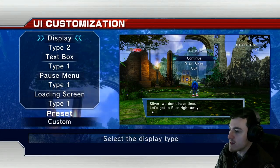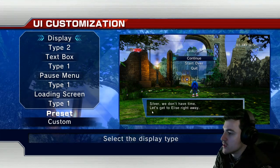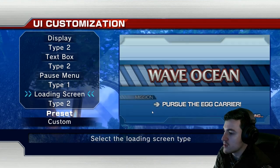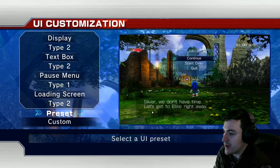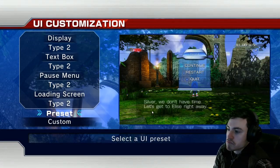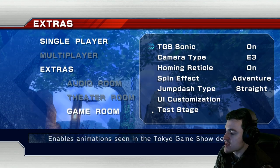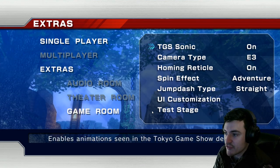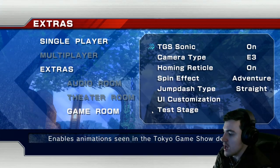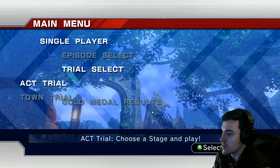You can customize the gameplay UI with different options. What I like about this is you can customize it any way you want. You have type 1, type 2. The loading screen could be retail or E3. Let's do E3 for everything. We got the TGS Sonic - we'll keep this on so you guys can see a difference in how he runs, because he runs smoother and has more animation. This was the game show demo too, so we're going to go with the trial.